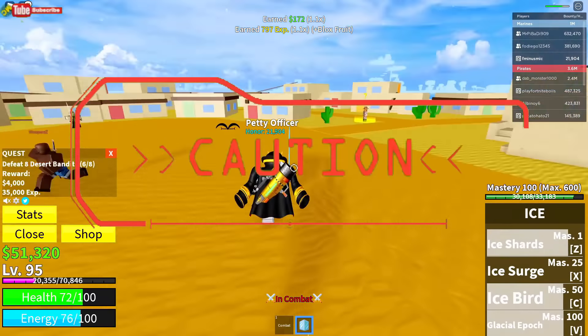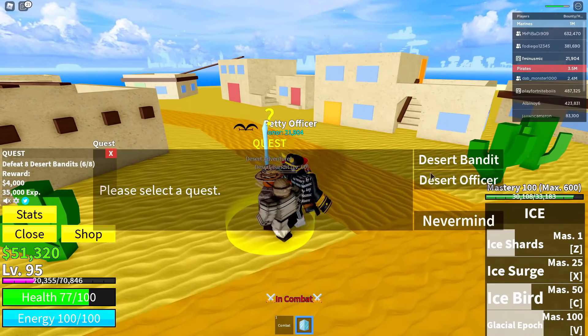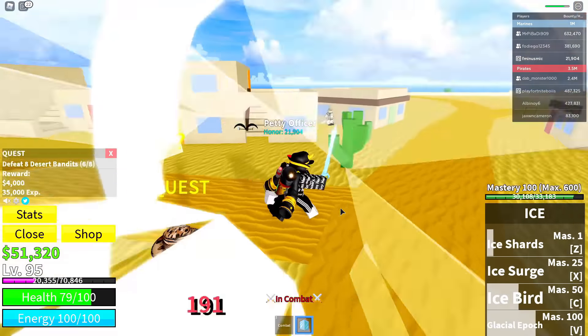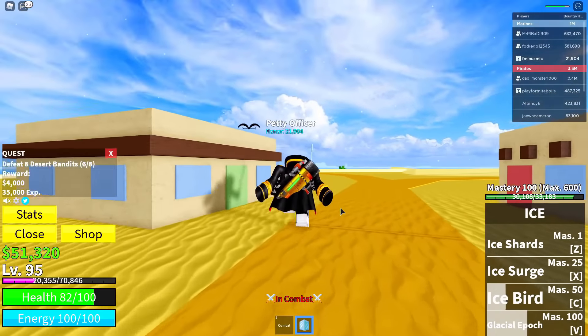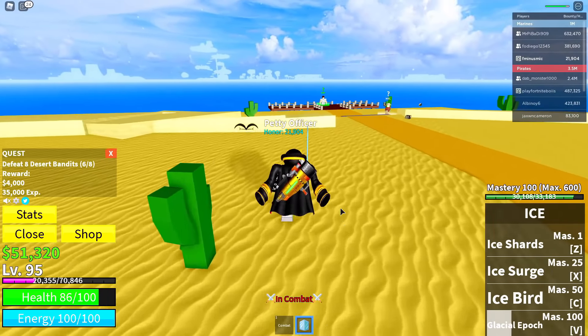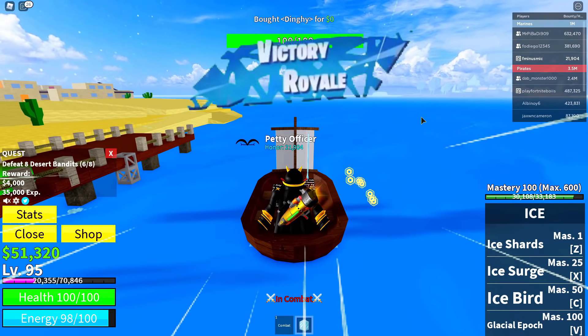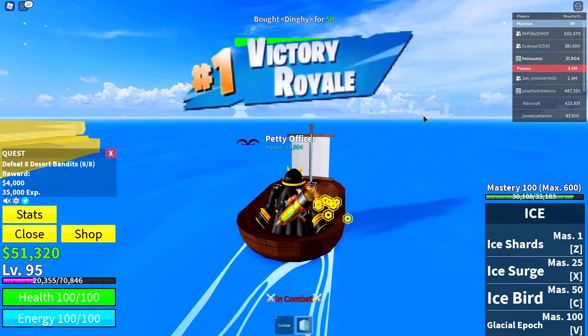I'm just gonna go ahead and submit this quest real quick. Okay, we already completed the quest. I tried to kill that guy but he has way too much HP, so I'm just gonna go ahead and hop in my boat and we're gonna head off. We're now off to the next island. I don't know where we're gonna go, but I'll try to look it up on the wiki.